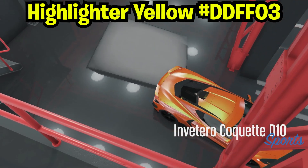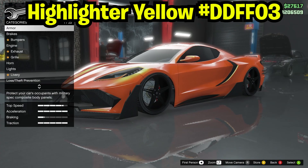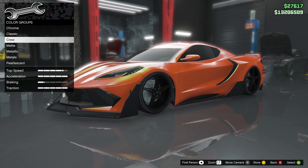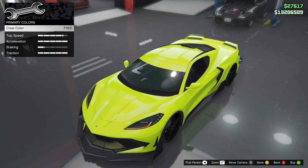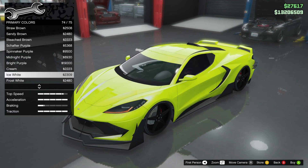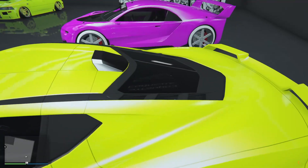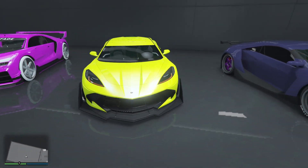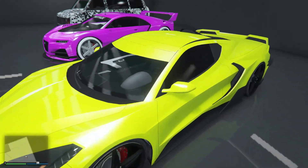The first crew colour is going to be a highlighter yellow. The hex code is shown on the screen. When you get into this colour it looks just like a highlighter, hence the name highlighter yellow. I recommend you put an ice white pearlescent on it to make it pop that much more. It's super bright and it just stands out — there is no other colour like this in the game. When in shadows or at night in GTA 5 it just glows, and this is definitely in my top 5 in the whole of GTA 5.